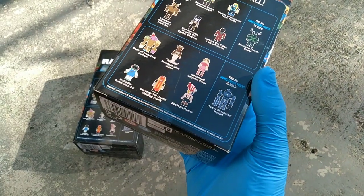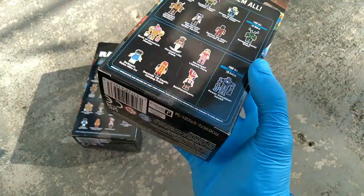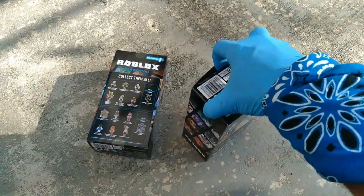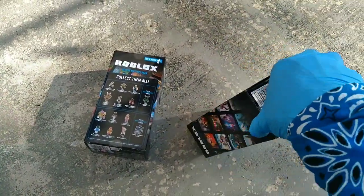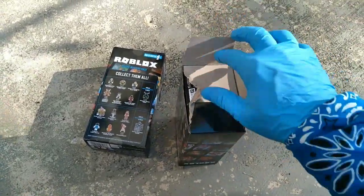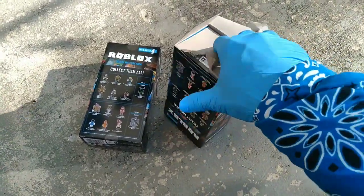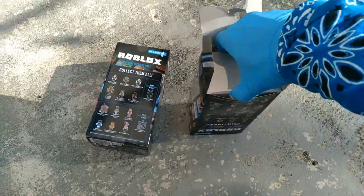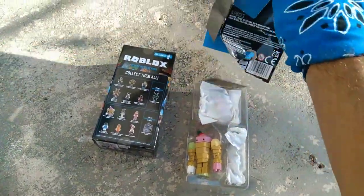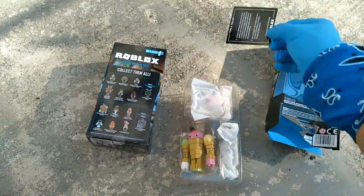My two favorites were both from the Build-A-Figure called Power Simulator Hexbit, so we're about to rip right into these and find the Hexbit pieces. Eight dollars a pack — one figure and one sixth of another figure. The packs are pretty bulky. There's a cool card in here — I wish they'd done this from the start.